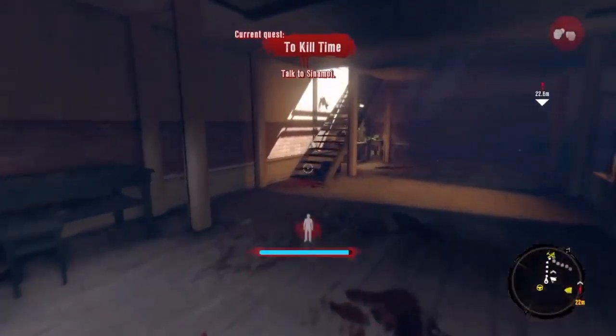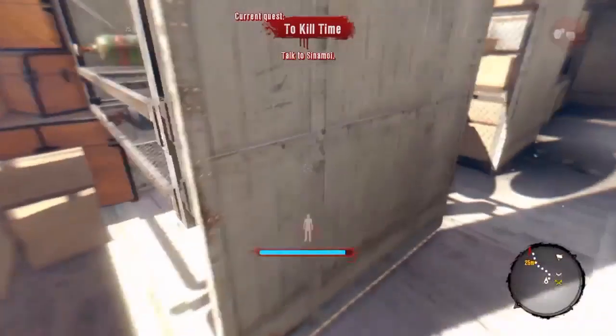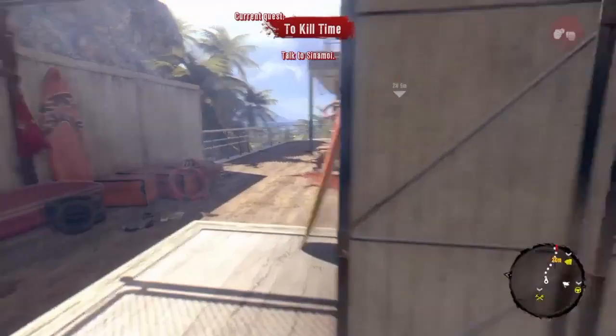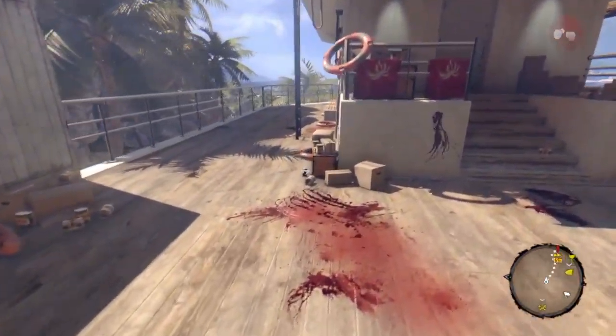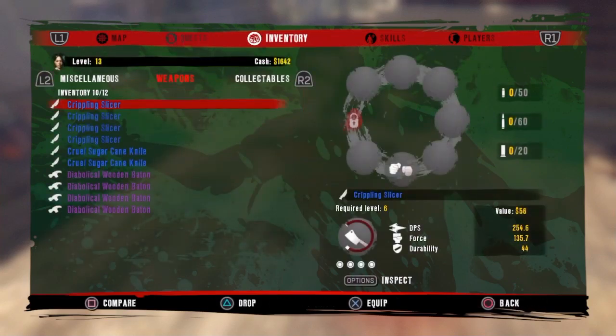Hey guys, Epic Paradox here. Today I was playing some Dead Island and I wanted to show you guys how to do the duplication glitch. Now you cannot duplicate throwables, but you can duplicate mods, consumables, and weapons.